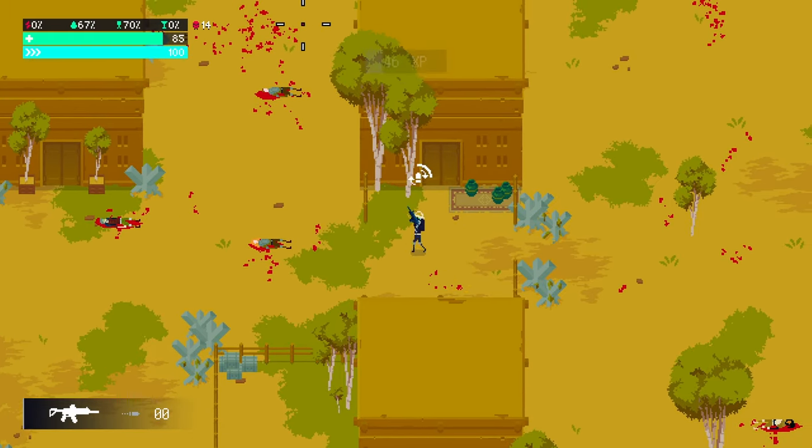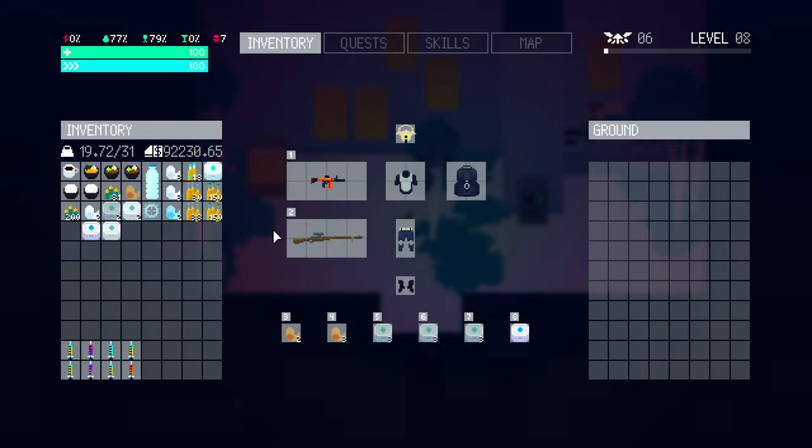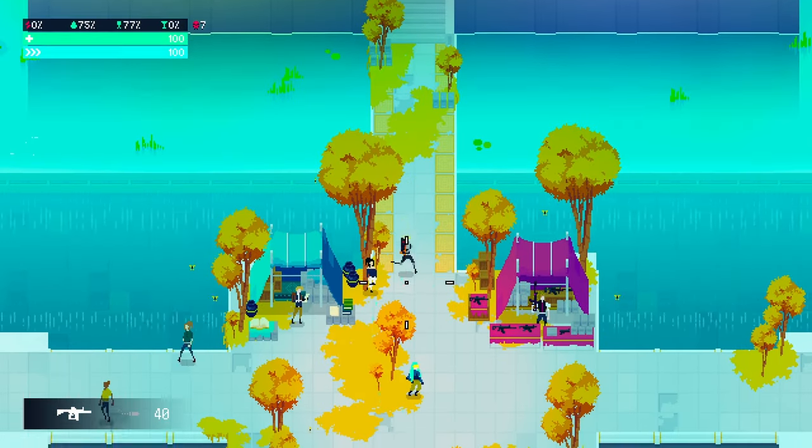The whole gameplay loop shouldn't be new to anybody who's played Zero Sievert or any extraction shooter. You have a persistent character with a stash that holds all your weapons, food, meds, and items, and you can do quests for a bunch of NPCs in the hub area to further the story and gain rewards.